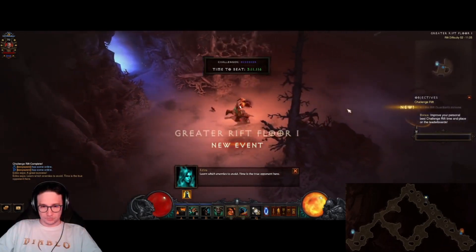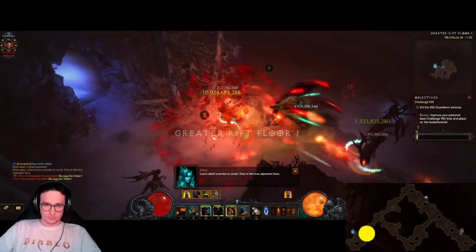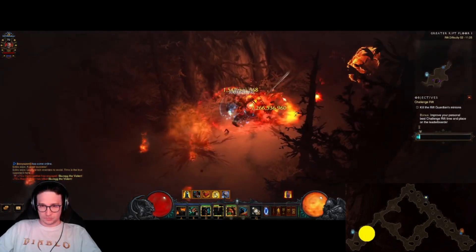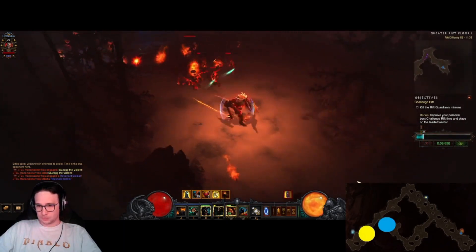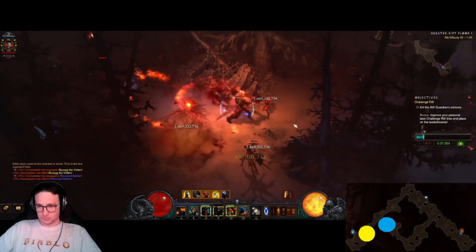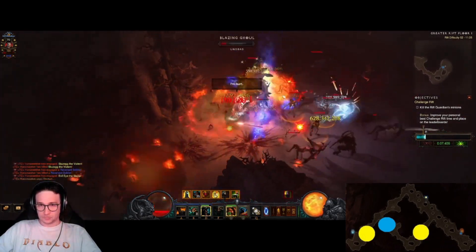Here we go, challenge rift 25. We don't go on Cursed Woods. Activate your Wrath of Berserker, your battle rage, and your frenzy, and all you have to do is go forward. Do not do this challenge rift until you create your seasonal character, otherwise you're gonna lose your challenge rift cache and that's gonna jeopardize your season start.